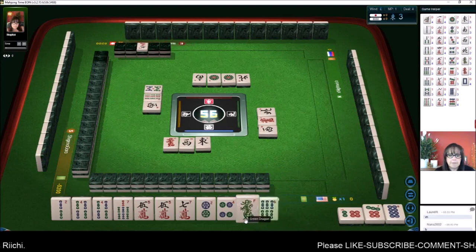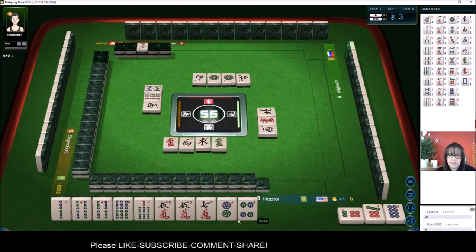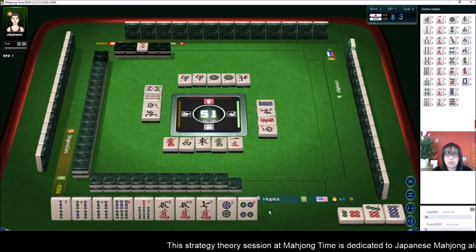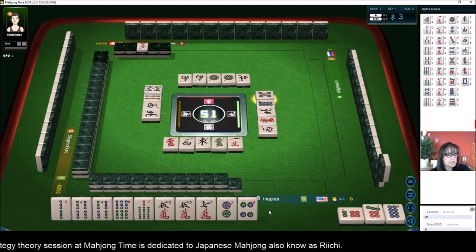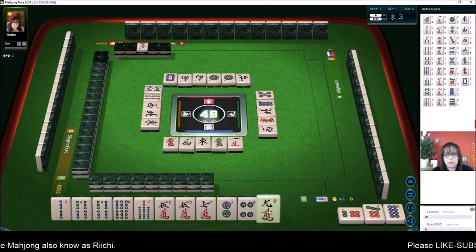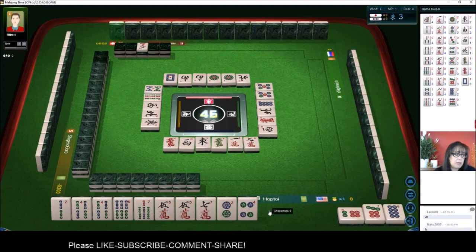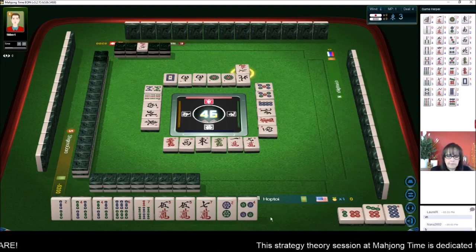South wind. West wind. There's a six. We've got lots of Chi potential here. We do have six, seven, eight in dots, and six, seven in bams, and a seven in cracks. If we can get a six crack or an eight crack, we might be able to work in Mixed Triple Chi — that's called Sanshoku. Sanshoku Dojun. There's also a Sanshoku Doku, which is Triple Pone. Sanshoku Doku is Triple Pone, Sanshoku Dojun is Mixed Triple Chi. Let's see what happens.